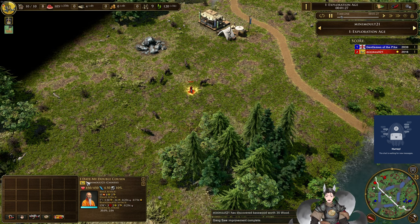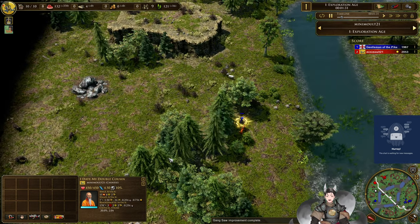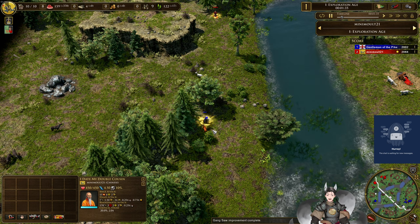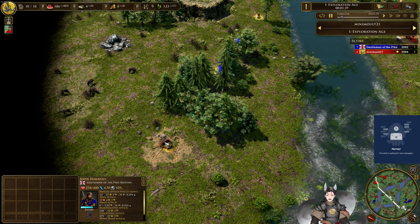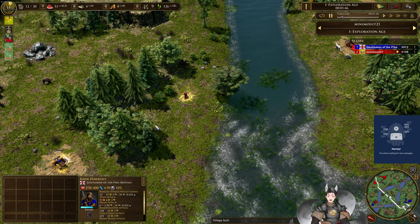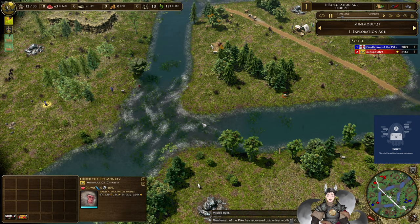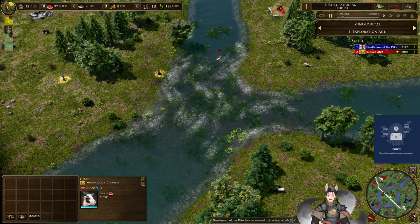That's the name of the explorer — I was trying to look at the treasure to see what was there. 'I date my double cousin' — what on earth does that mean as an explorer name? Let's kill off the kitty cat to obtain the treasure of silver — mercury or gallium. That stupid monkey is on the field, and red does find another goat as well.